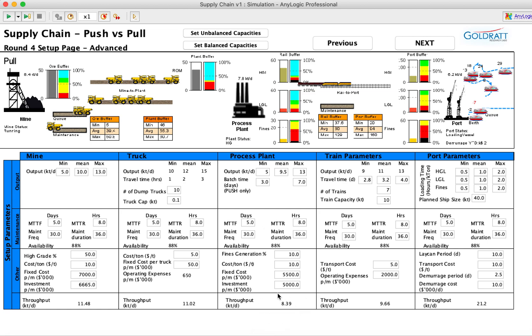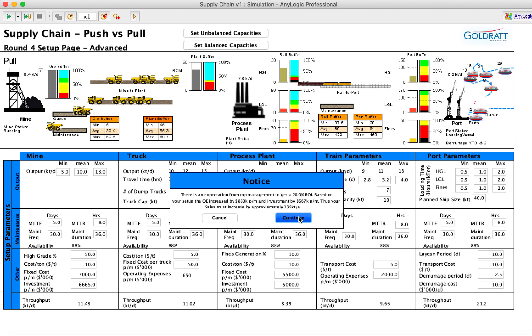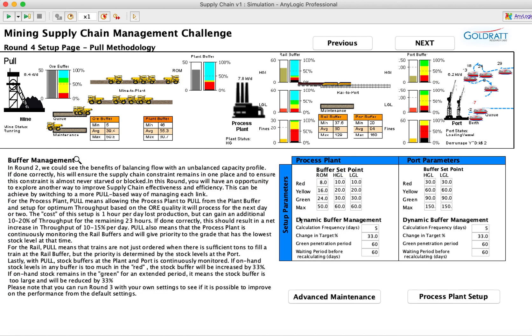At the moment we can see that the bottleneck is in the processing plant, which can do about 8.4 kilotons per day, whereas the trucks can deliver about 11, the mine can do 11.4, the train has capacity for 9.6 kilotons per day, and the port has ample capacity at more than 21,000 tons per day. There's an expectation set by shareholders that they want a 20% return on investment.